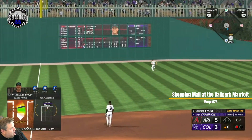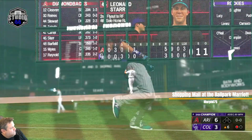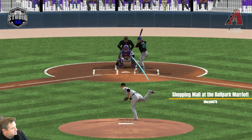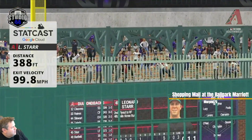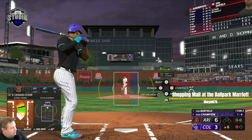He puts one over that big wall in left field and right into the scoreboard wall. Leonard Starr usually gets starts against lefties if DJ Jackson needs a day off. I love watching balls go into those fun little sections that people create in created stadiums - it's my favorite thing about baseball stadiums.